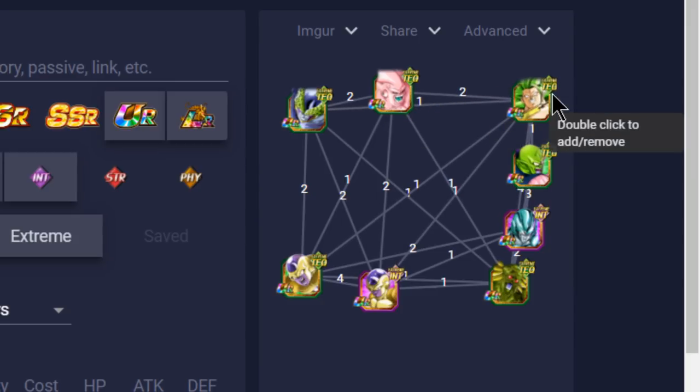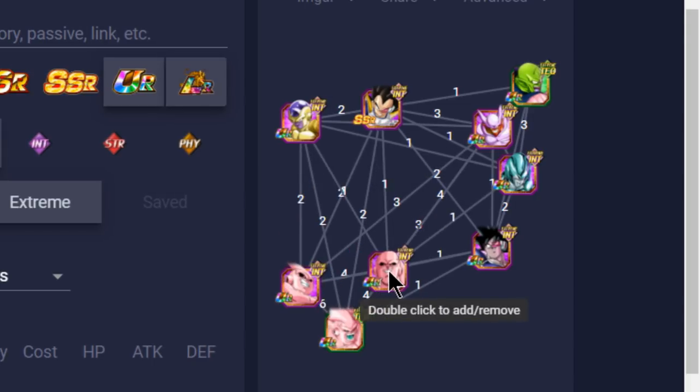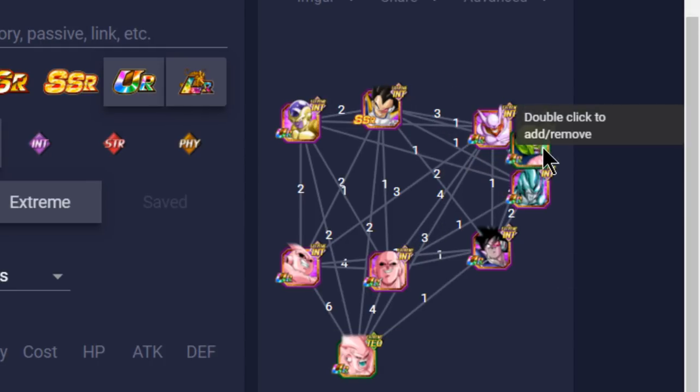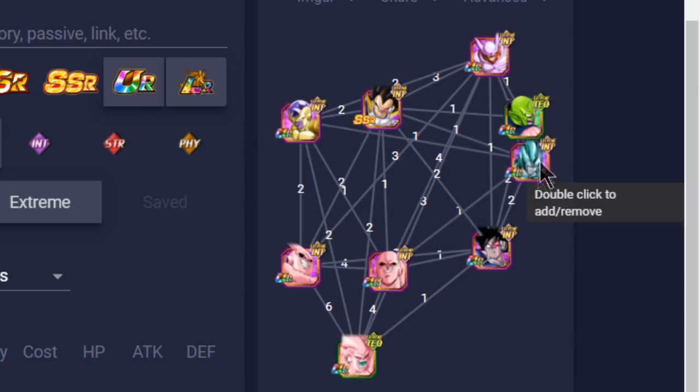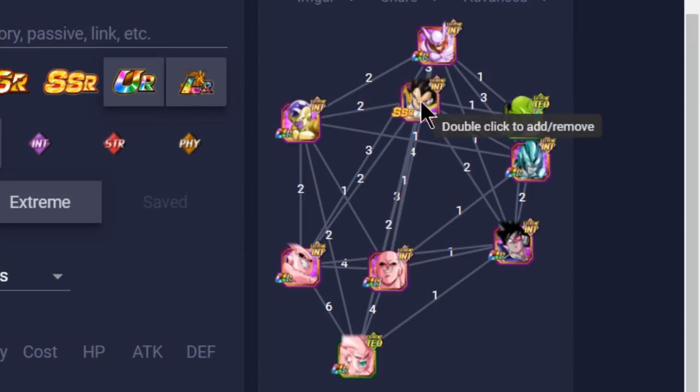Watch out for that Broly — see if you can set up your round so he doesn't get attacked while on rotation. The next team is the mono-Intelligence team. Personally, I think this is only going to be good up until around round 17 or 18. I haven't had much luck with it outside of that, but I feel I had to mention it because there is a lot of damage output that can be done here. The Intelligence team for Extreme does not have good Ki, so you need good Ki support.